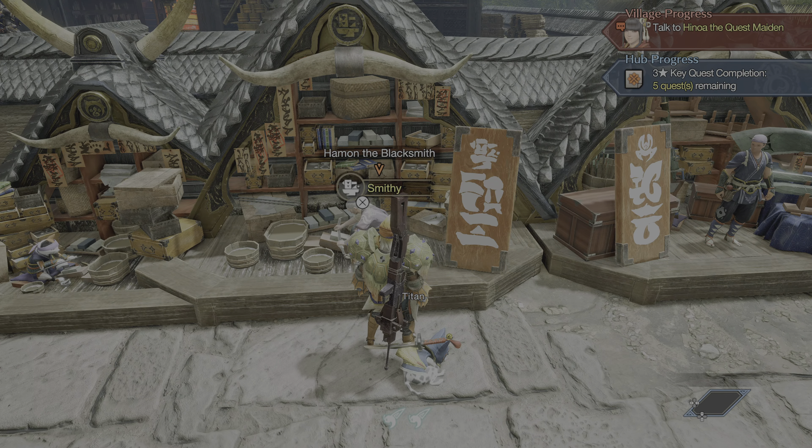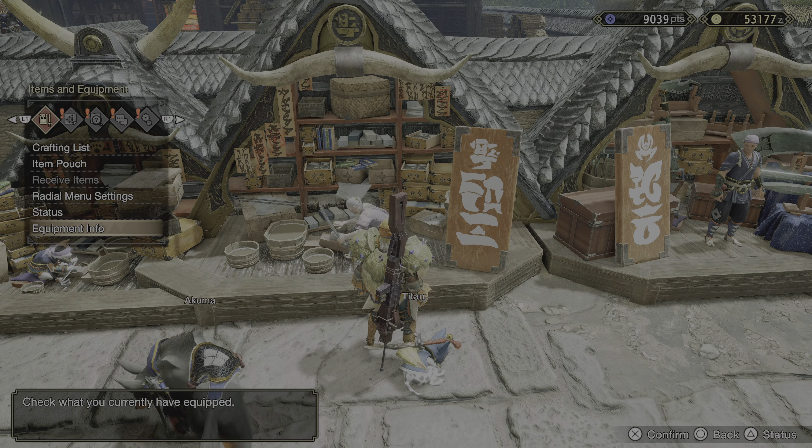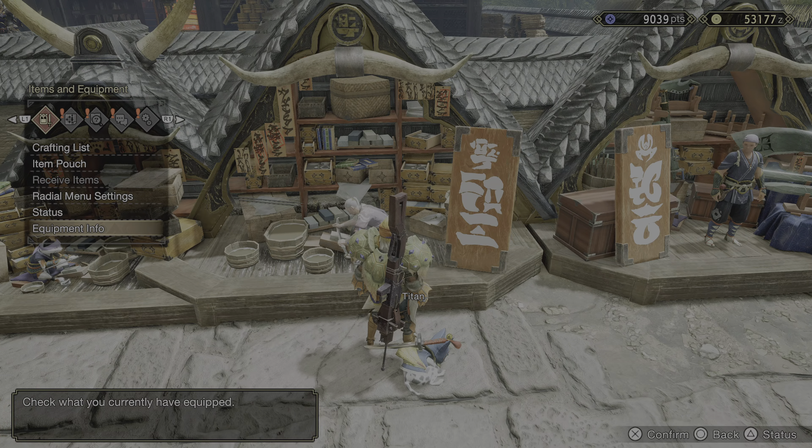Each quest for the village will take anywhere from 3 to 5 minutes to complete with this build, and online hub quests up to 8 to 10 minutes because they have a higher HP pool. It's a very straightforward build that only requires two mandatory armor pieces and the weapon — so three mandatory pieces — and the rest of the armor is optional. You can mix and match and add the skills you want, whether you're a new or veteran player.